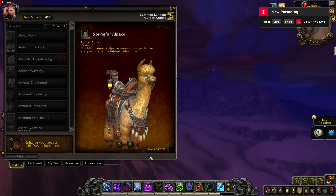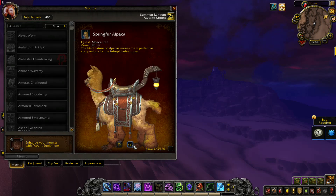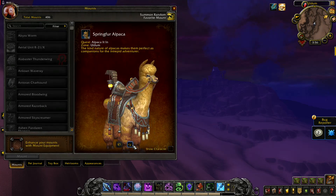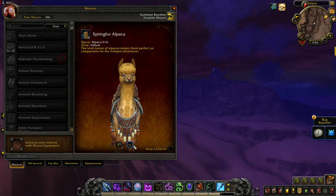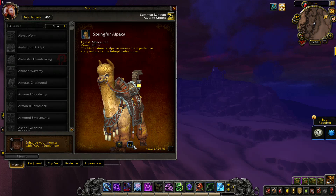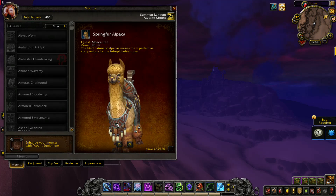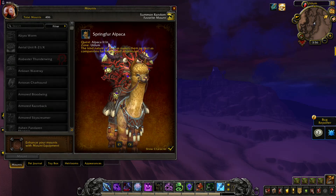Springful Alpaca comes from the quest 'Alpaca It In' in Uldum. I was not able to find this quest in the Wowhead database. It looks like it is connected to the herb Gershal Greens and you have to feed the Alpaca with that herb. I'm not sure how long that lasts, or whether this Alpaca is available all the time or only during an assault. Definitely a cool looking mount.